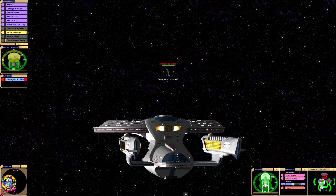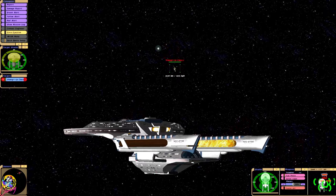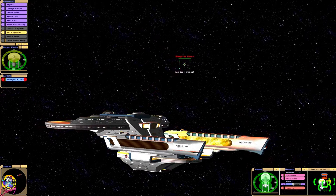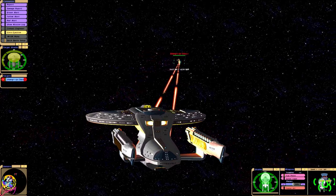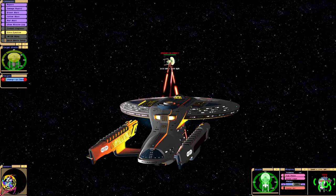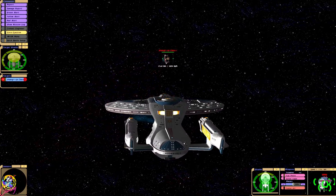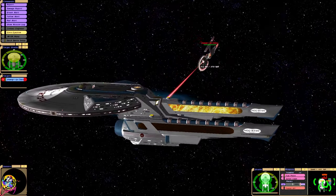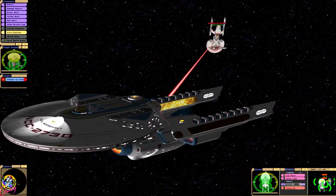We have seriously damaged their shielding. Wow, I was not expecting that, because the Shangri-La shielding is very powerful — it's a prototype ship fitted with new technologies. And as we know, that ship ended up becoming the basis for the new Enterprise G.